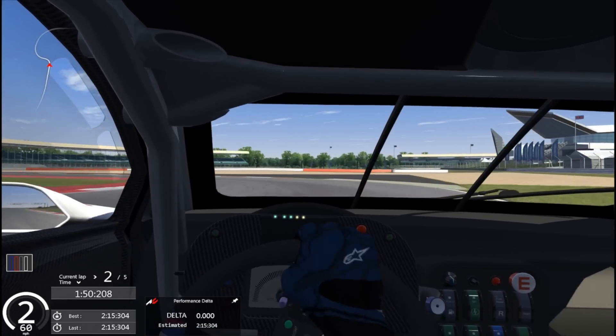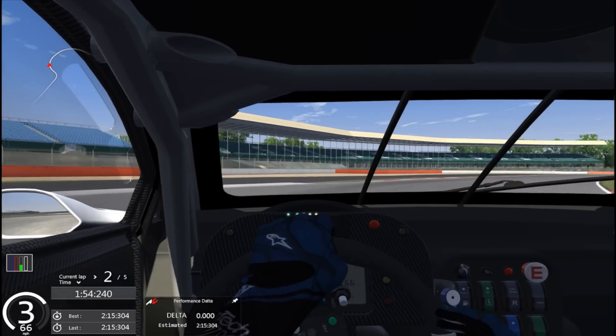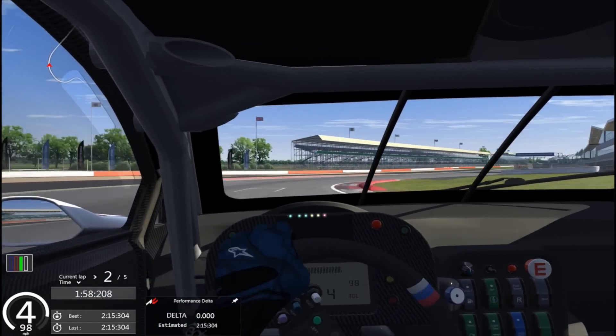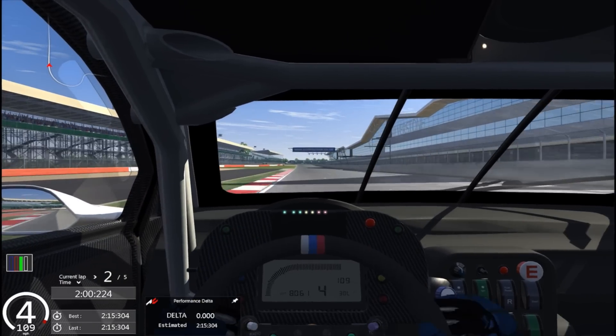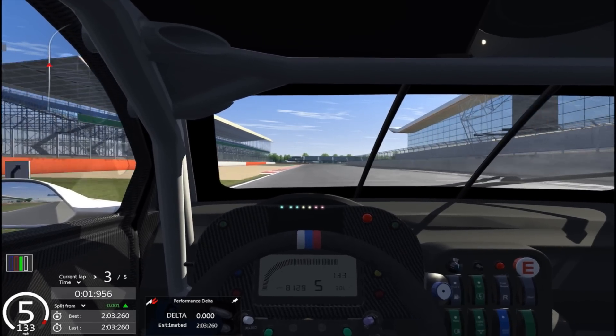Heavy braking, second gear left — keep it tight on the entry, keep it wide and then hit the apex, full gas. On to the home straight, across the line in a two minute three point two.